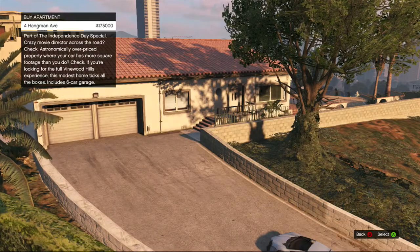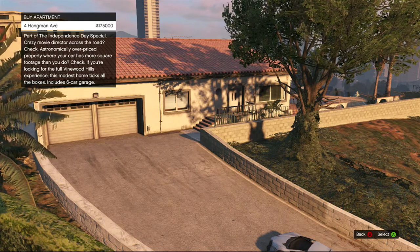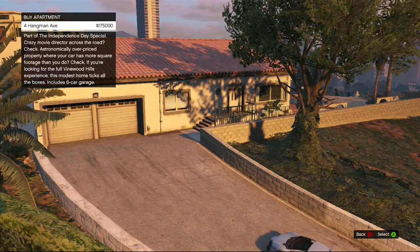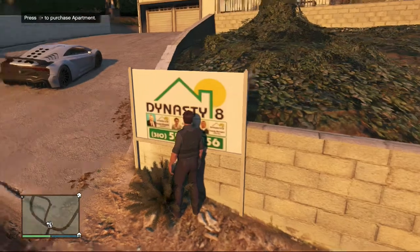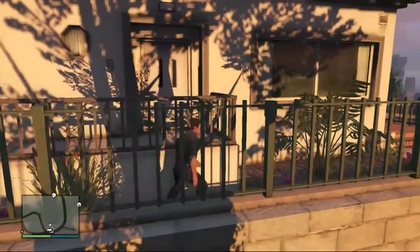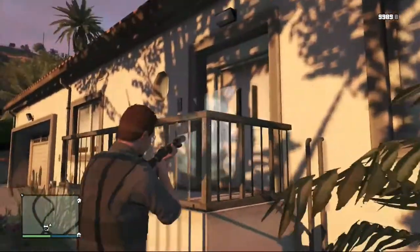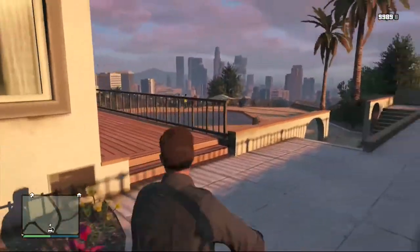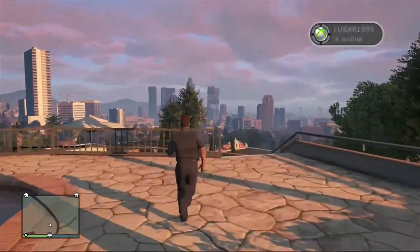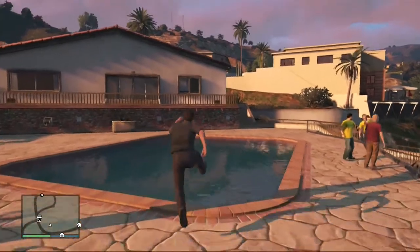We're back at house number seven, and I'm just going to read the description. It's $175,000. The description reads: 'Crazy movie director across the road — check. Astronomically overpriced property where your car has more square footage than you do — check. If you're looking for the full Vinewood Hills experience, this modest home ticks all the boxes. Includes a six-car garage.' I've seen a video — it has a green kitchen. Every house has this panel by the front door to buzz in guests. And it looks like it's got a pool!